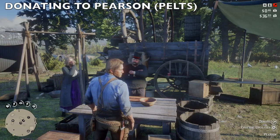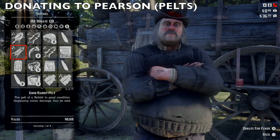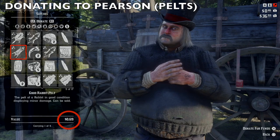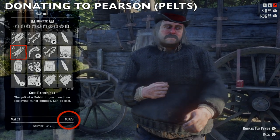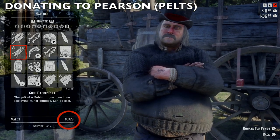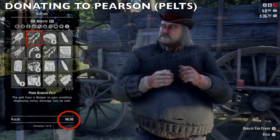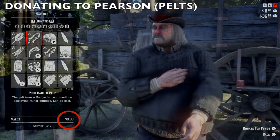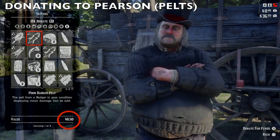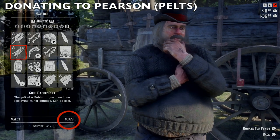Also, pelts — you can donate pelts to Pearson, but it's basically for cash value. Looking at my pelts, you can see the value is 69 cents. There is another way to use pelts via a trapper, but that's a whole different guide. I don't know enough about it to cover it here, but there is another way to unlock outfits with pelts. You can't take pelts to a general goods store since they're not interested in anything bloody or with holes — but you can bring them here to Pearson.